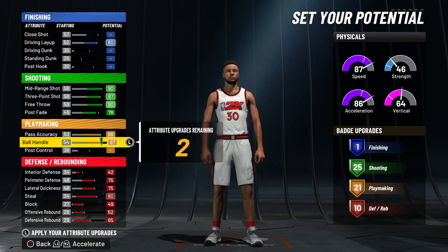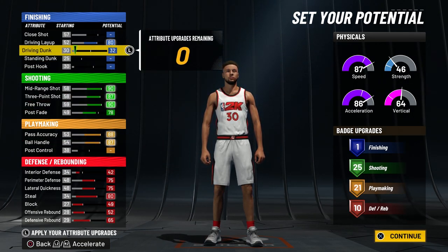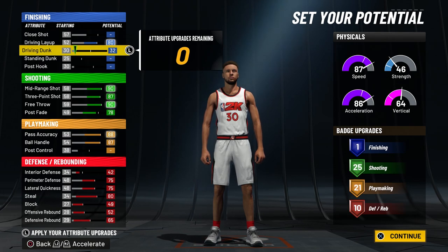For the last two attribute points, it doesn't really matter where you put them — I'm going to put them into dunk, maybe that'll trigger some more dunk animations. If you really don't care about defense that much, you could lower your defense a little bit to get some driving dunk, but I think this is the best way to build this.